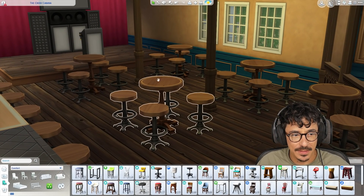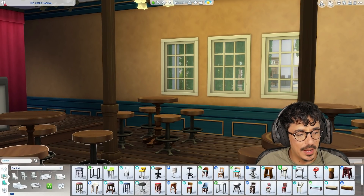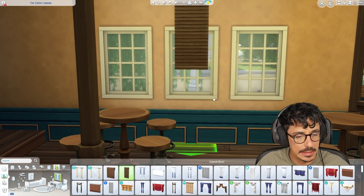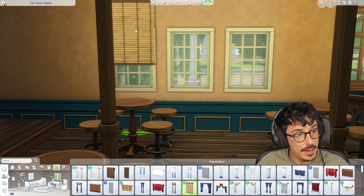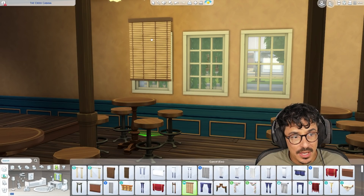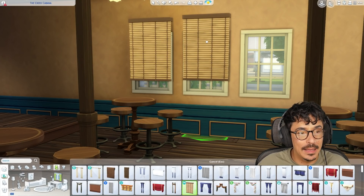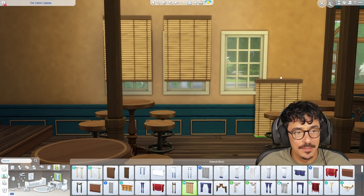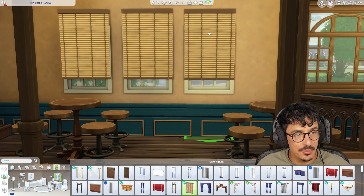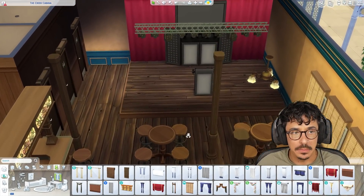I like these tools - these are from Cottage Living and these are from University. I think they go quite nicely together. Now I'm wondering, do I want curtains up here? Maybe not curtains, maybe some blinds actually. I just hate the way that these fit onto the windows. They do not fit onto the windows properly, but as do none of the curtains, because all the curtains are shit in The Sims 4. I think the only ones I semi kind of like are the University ones, but even then the swatch is just rubbish.